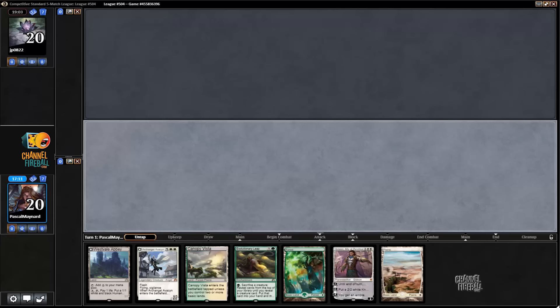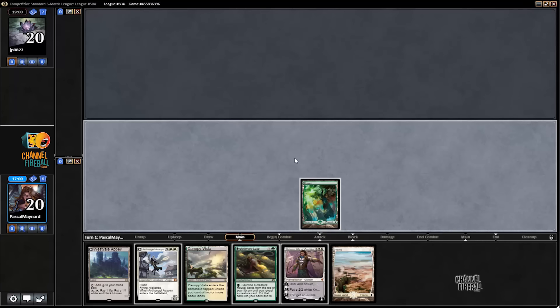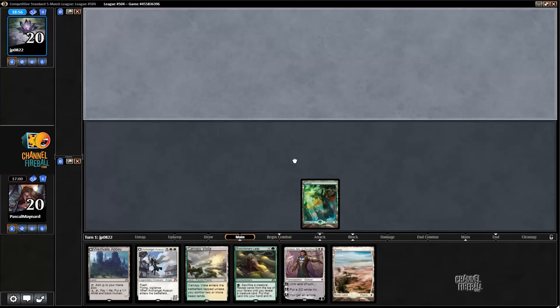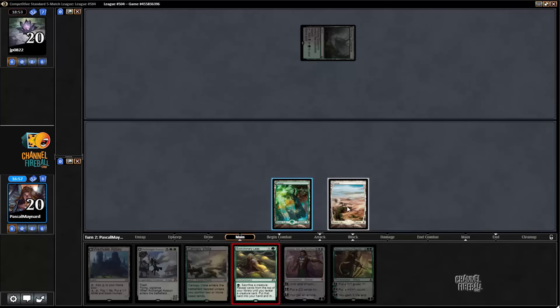Dromoka's Command is not good, but it deals with Virulent Plague that they will very likely have. So I'm going to keep three and play this configuration of the deck. I'm going to keep this hand just because I have Leap and it's so good in the matchup. I think I play Forest first — Forest, Plains, Leap, Nissa — this is great with Leap.